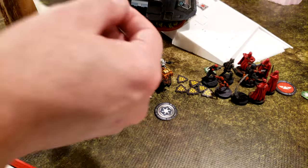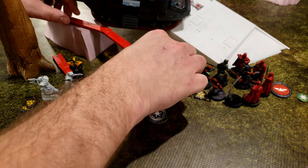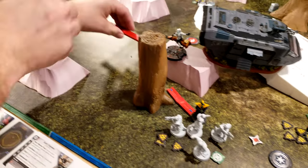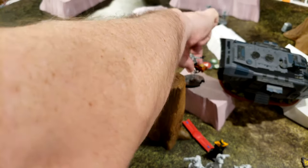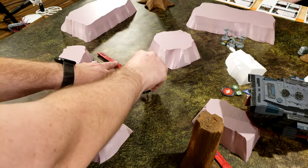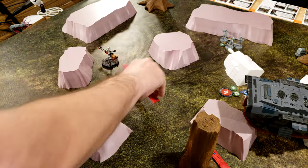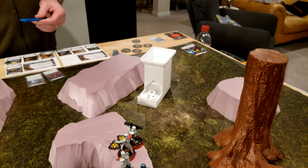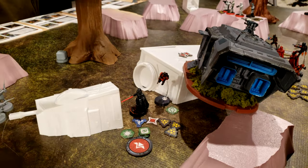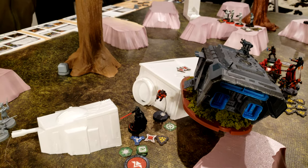Speeder Bike takes his compulsory move. Vader's just going to go around and charge into the Mandalorians — takes his second move, third move. He'll go. Two off, you got one — one point of suppression. I activated this guy, rolled the suppression, got two points off. He has a leadership of two so he can act normally.